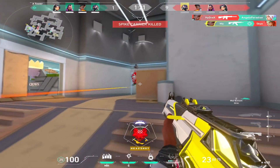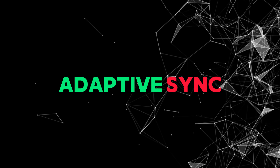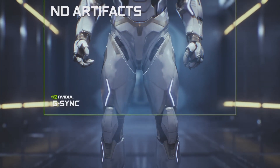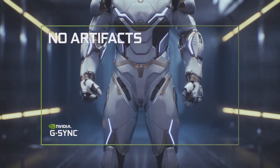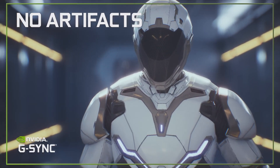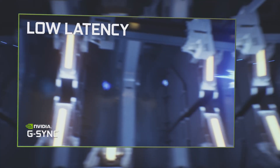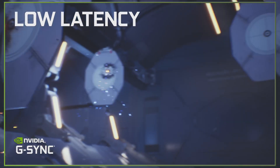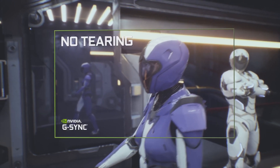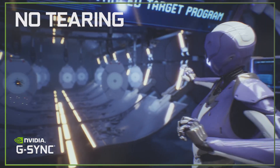Now let's dive into the world of adaptive sync and unravel the magic it brings to the gaming experience. Adaptive sync is a technology designed to eliminate screen tearing and stuttering, providing a smoother and more visually pleasing gameplay. In traditional setups, the monitor's refresh rate is fixed and has to match the frame rate output from the graphics card. When these two aren't perfectly synchronized, screen tearing can occur, where two different frames are displayed simultaneously, disrupting the visual flow.